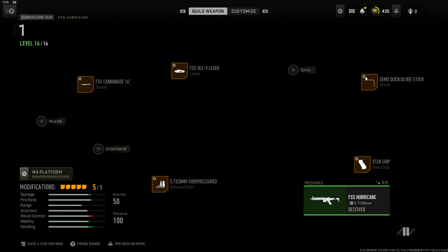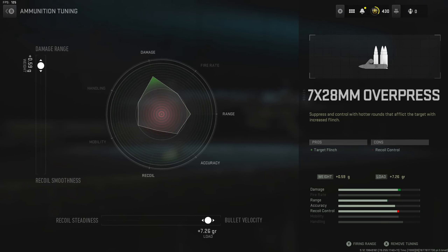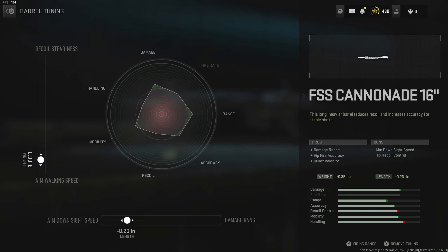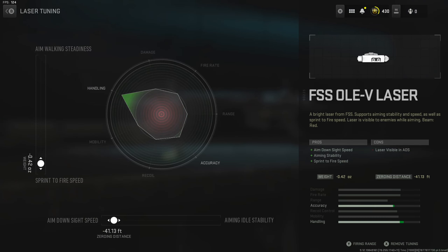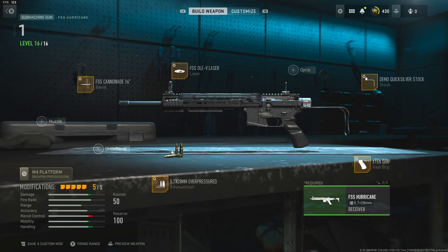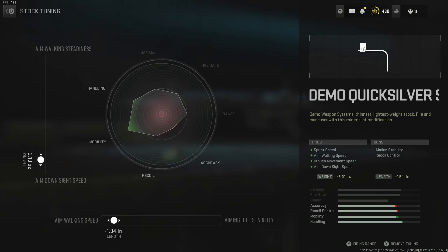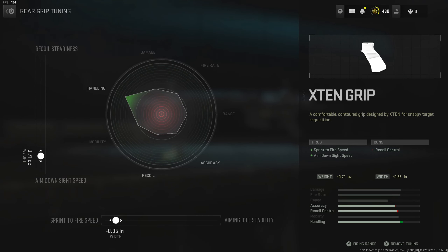Getting into the class setup, we were using the overpressured rounds set to bullet velocity and damage range, with the FSS Cannonade 16 barrel set to aim walking speed and ADS speed, with the FSS OV laser set to ADS speed and sprint to fire. And with the stock, we were using the Demo Quicksilver stock set to ADS speed and aim walking speed. And for our last attachment, we were using the X10 grip set to sprint to fire and ADS speed as well.